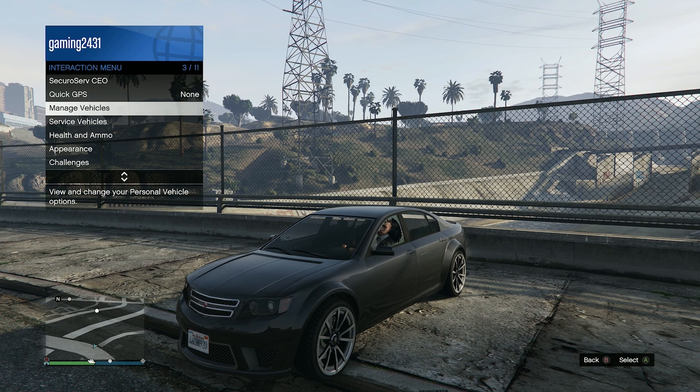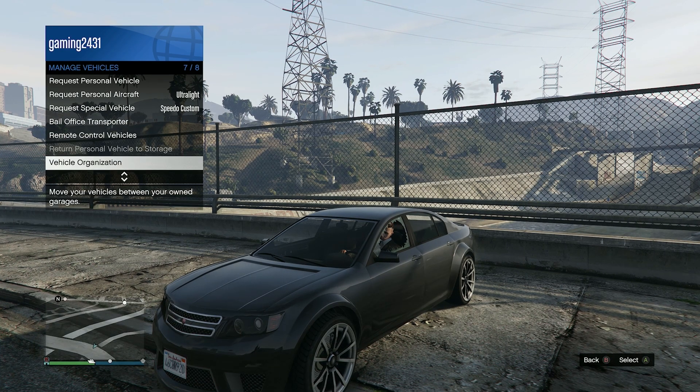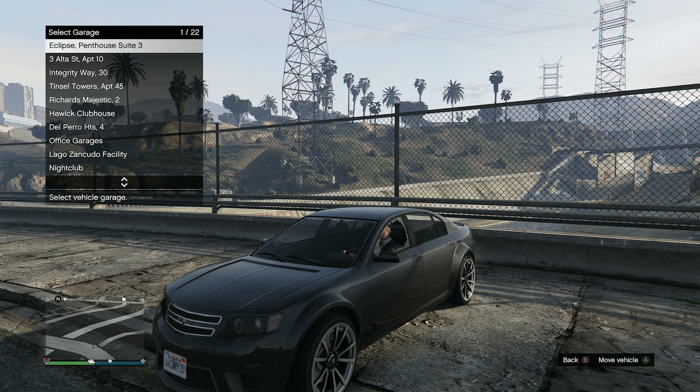All you need to do is go into your interaction menu, head on down to Manage Vehicles, and then in here you'll see Vehicle Organization. Simply click on that, and every garage you own will appear in this menu.